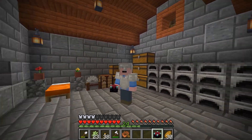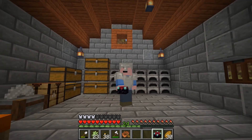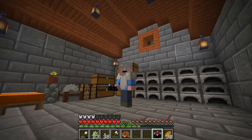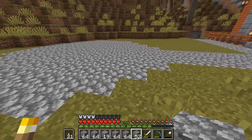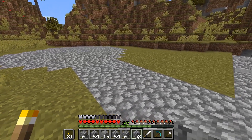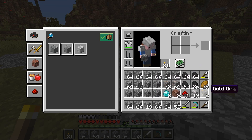Not too sure where I want to put the enchantment table — there's not really a lot of room. Maybe I'll make a new place for it, like a church or a small wizard's house. I decided to make a library and make it a circle. I ran out of supplies so I went mining and got quite a bit of cobblestone, only two diamonds, a bunch of iron, lots of coal, and two gold ore — not a bad haul.